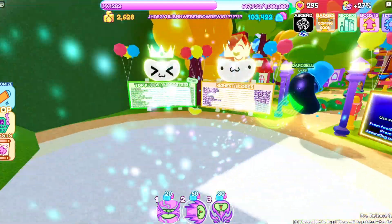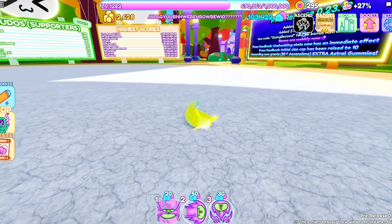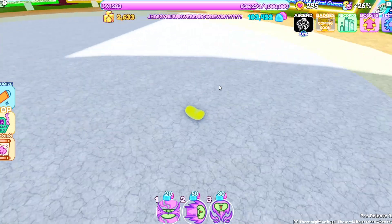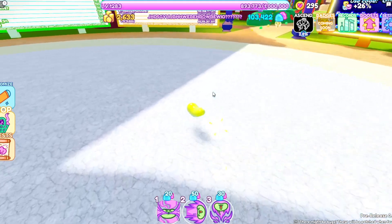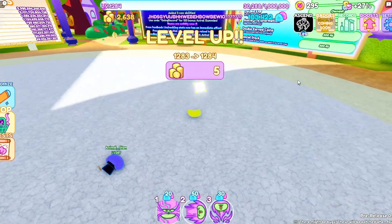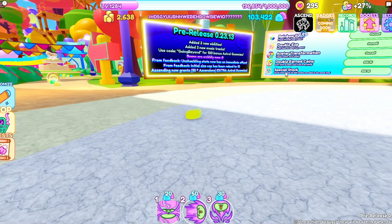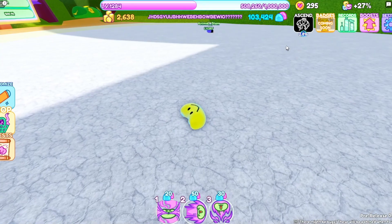You've just started and landed in this place with no idea what to do or how to move. The best way to move when starting off is to hold the jump button to get anywhere. Once you level up and get enough speed, you'll be able to roll.